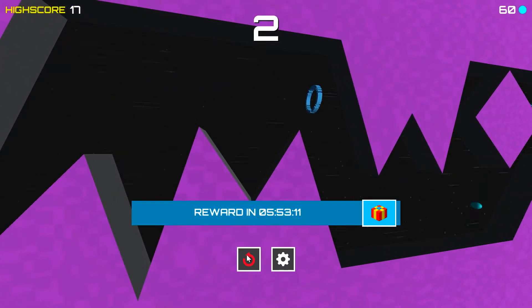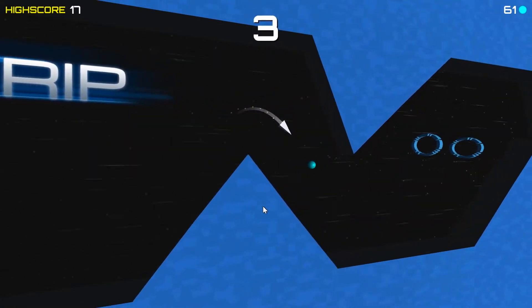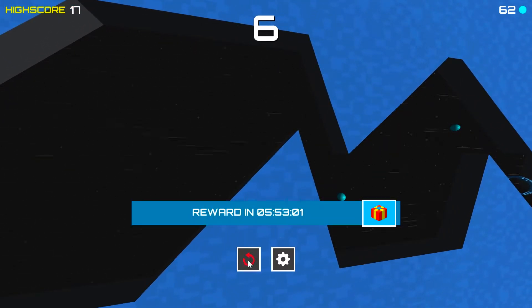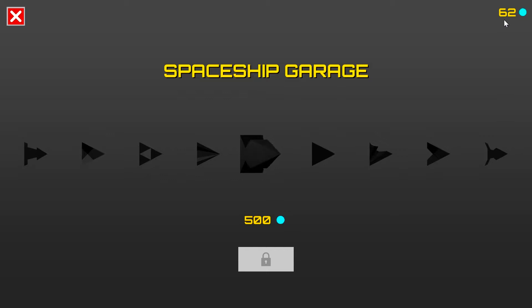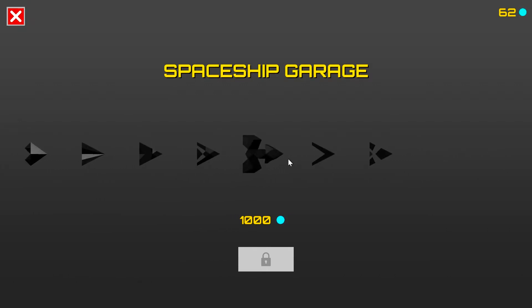I know I'm doing really bad, but when you're playing these kinds of games — especially when you're commentating — it just doesn't work. Let's go into this just to show you: they've got the spaceship garage and these are all the ships you can get. They cost a lot and I only have 62, so it might take a long time to get all of these. But I guess this is the main point of the game — just to collect them all. I don't think they do anything besides being for looks.